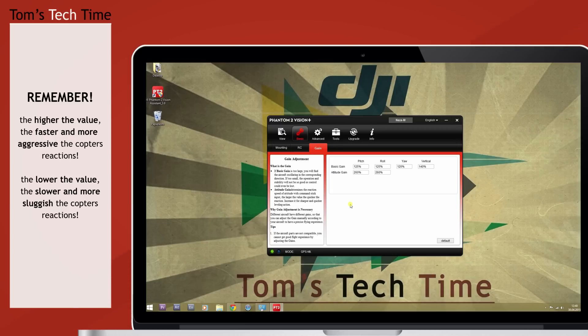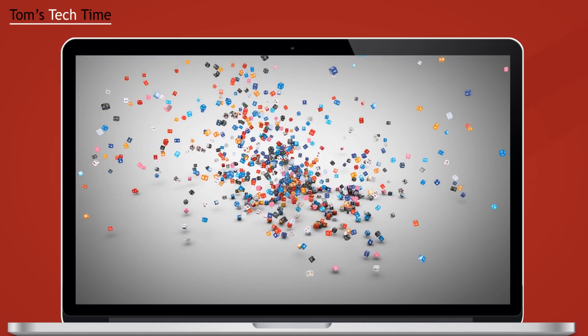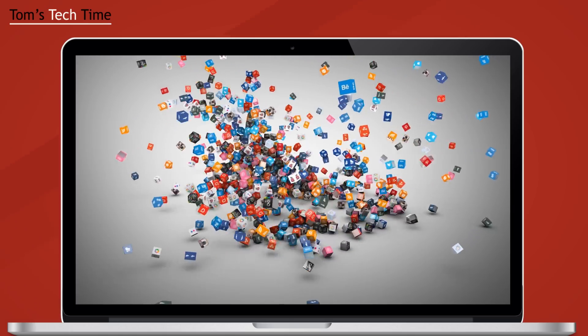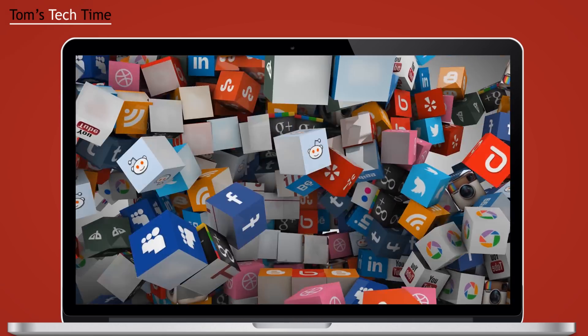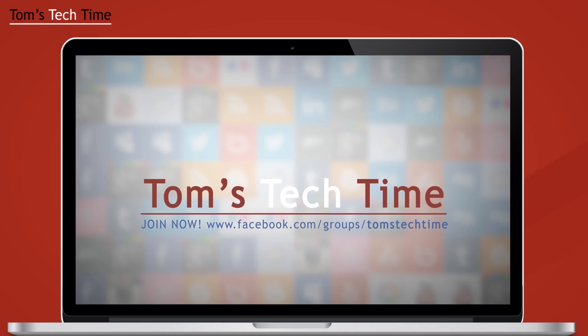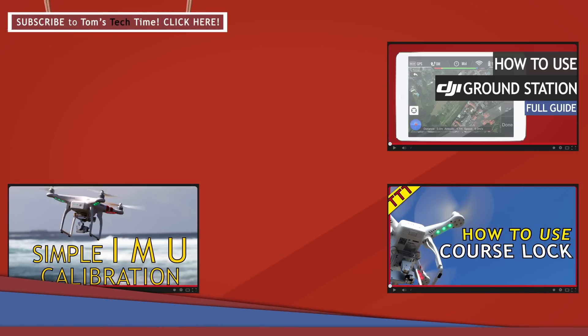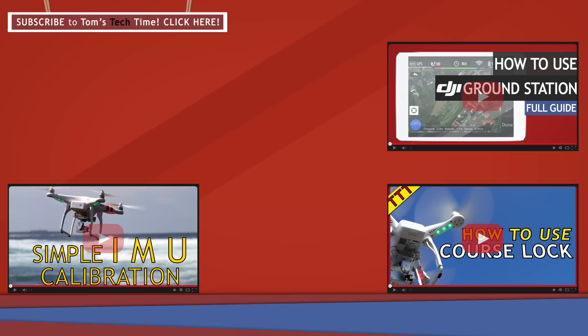That's all you need to know about this. Don't change things too drastically - go step by step only. There are more tutorials online that you should check out. If your copter still slides around, think about doing an IMU calibration, because sometimes that is the issue as well - it's not always about the gain only. Check out that video and don't forget to visit tomstagtime.com. You can also join my Facebook group at facebook.com/groups/tomstagtime. Thanks for watching - this was Tom, over and out!